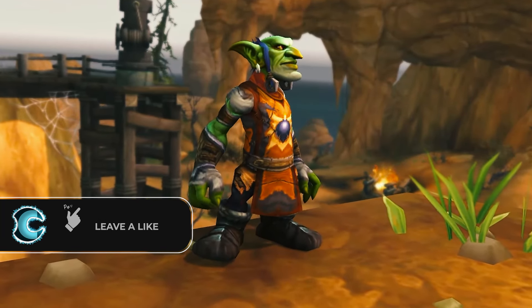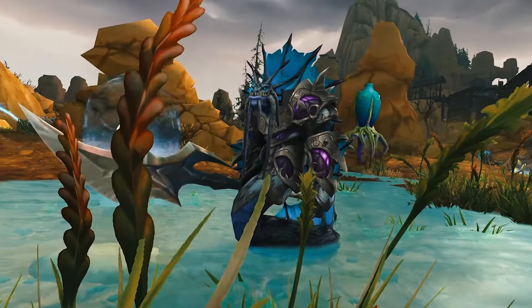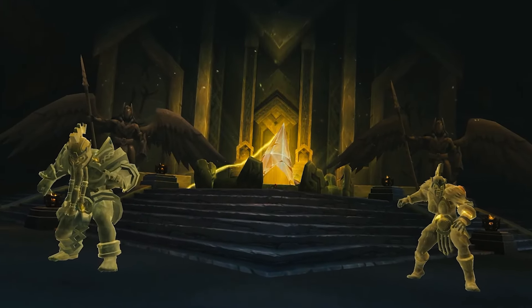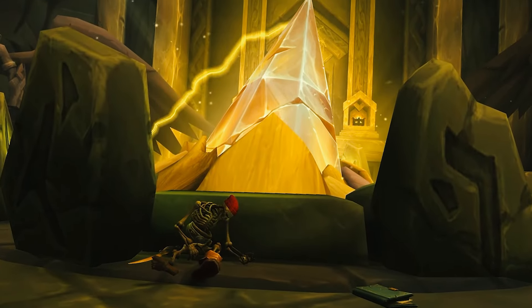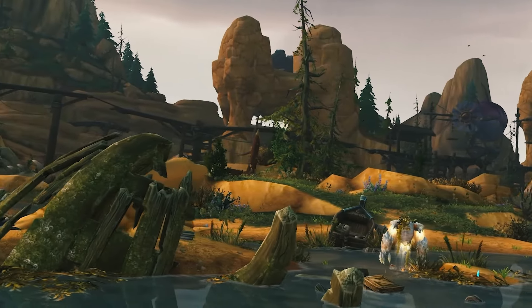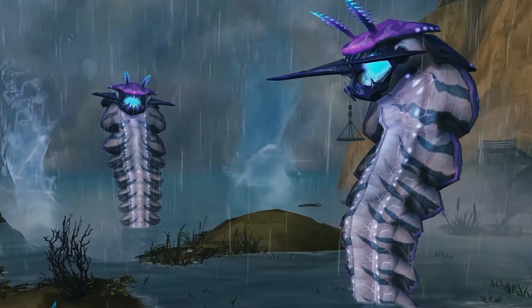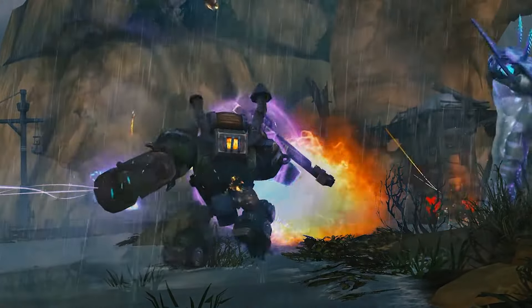The enemies around this area will rotate every week — one week you might get the Vrykul, the next you'll get Naga, and then after that you'll get the pirates, the Hosen. This is all brought together by a giant crystal in the middle of the map that is basically bringing everybody here, and every so often there will be a massive storm bringing very big monsters, with multiple different ways to fight them.